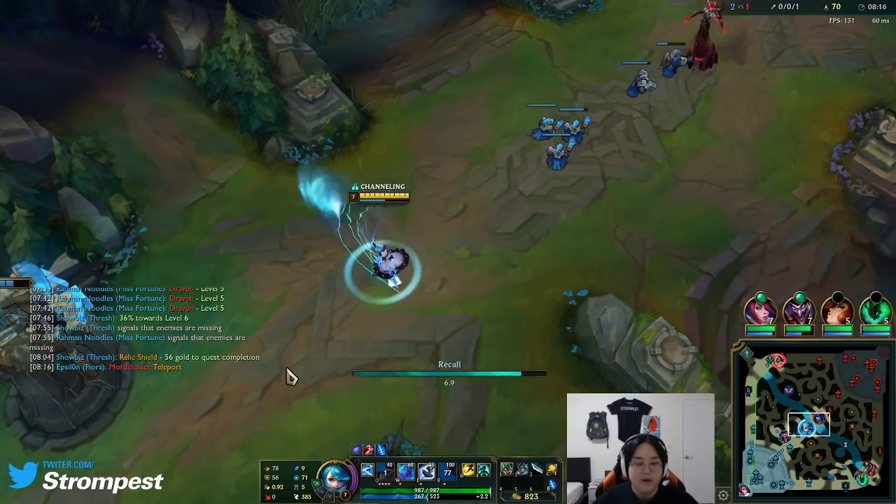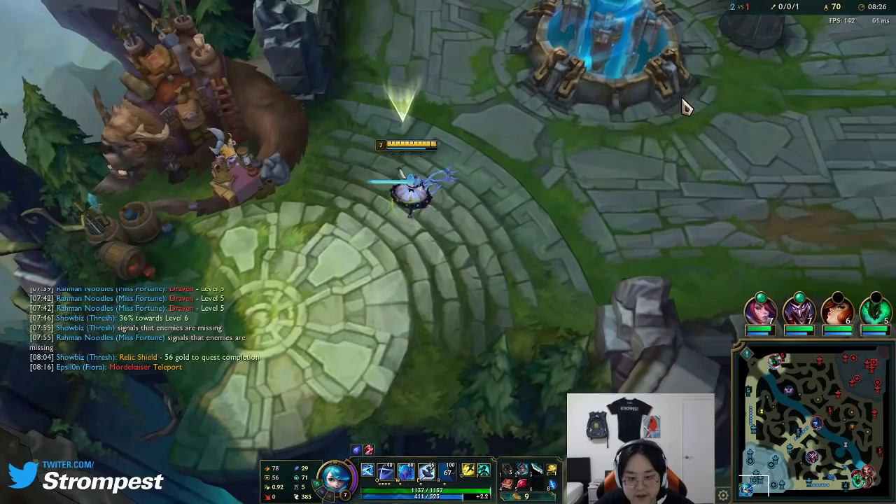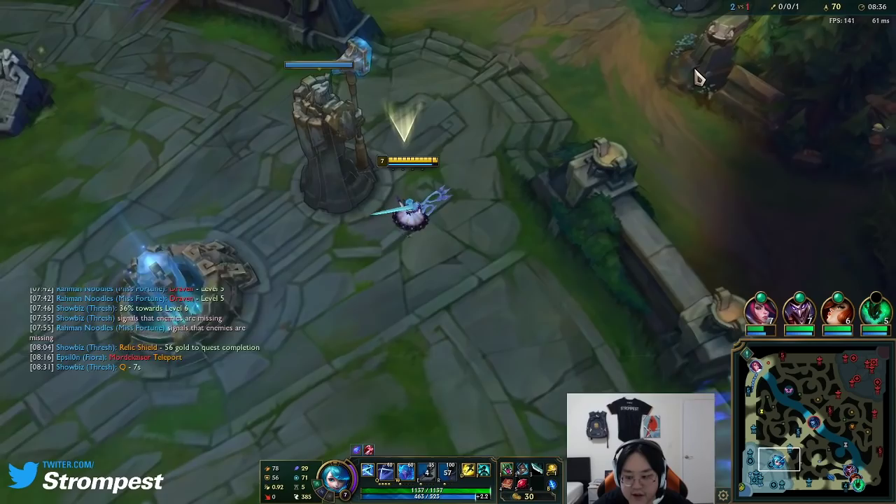Now I can purchase. We'll probably look to base and start building towards that Riftmaker. I think health is nice — she's far too squishy if you don't build defensive. But she does so much damage later on, she definitely scales with items more. Her base damage is not that great, I think.